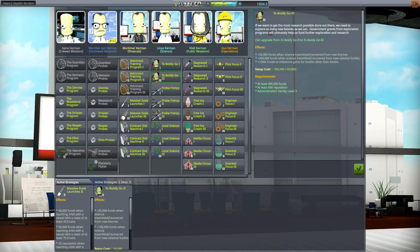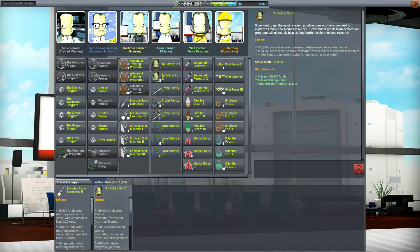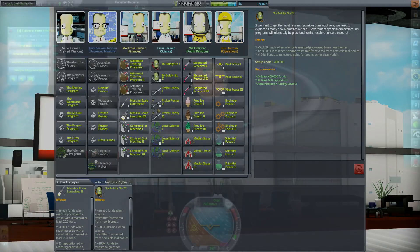'To Boldly Go' will cost us quite a bit of money but gives us 200,000 funds when science is transmitted or recovered from new celestial bodies, and 100,000 funds for milestone gains for bodies other than Kerbin. We haven't gone to Malice yet, so that's certainly going to be worth doing. We accept the strategy and now we're going to get a bunch of money every time we transmit stuff from new celestial bodies.